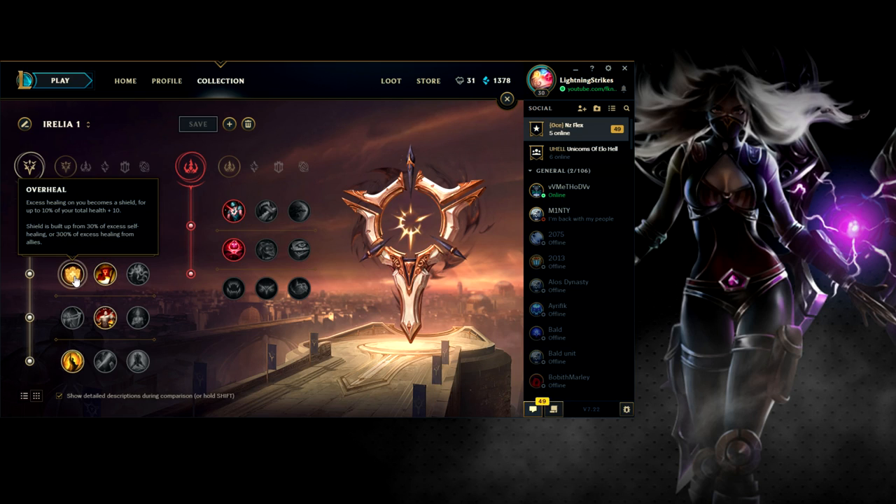Moving on — Triumph: takedowns restore 15% of your missing health and grant an additional 25 gold. I think this is good for snowballing. If you're in a favorable matchup, it's good in teamfights. If you're getting say three kills in lane, that's 75 gold plus 15% of your missing health, which gives you a chance to push the lane without getting killed by the jungler. But Overheal is more reliable — there's no guarantee you'll get kills every game. Late game with Irelia you're building around 3,000–3,500 health, so you get about a 300 excess shield, which is quite good.